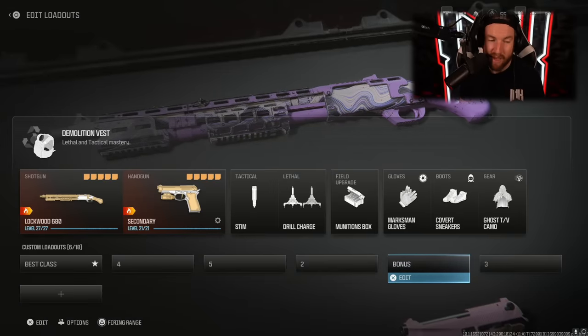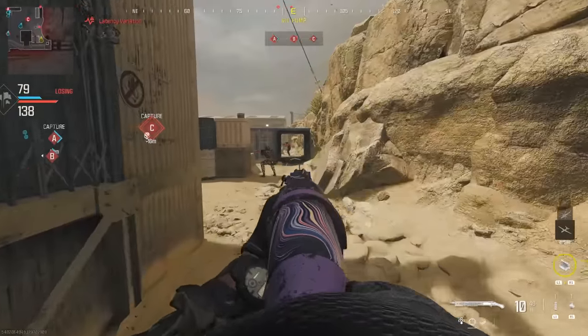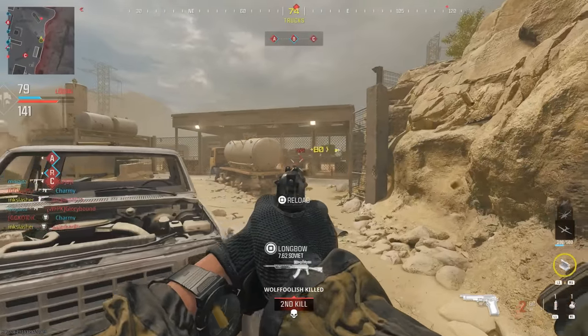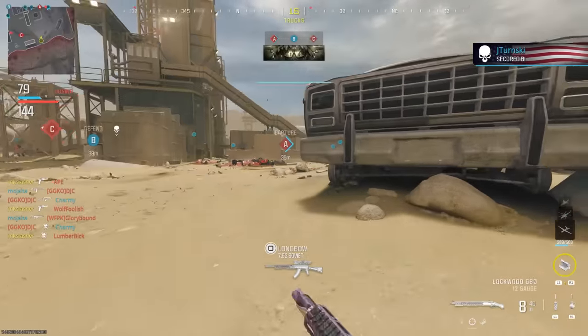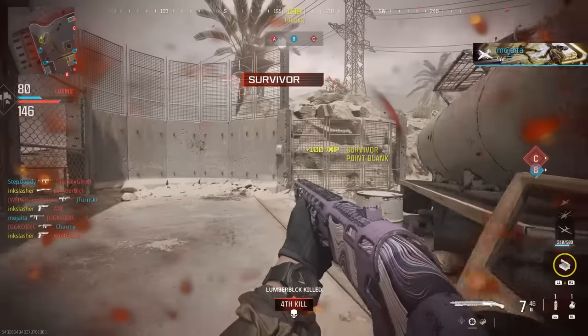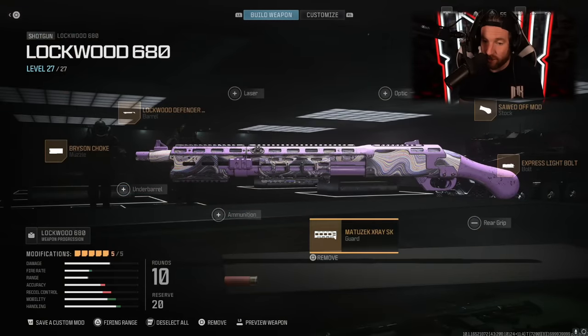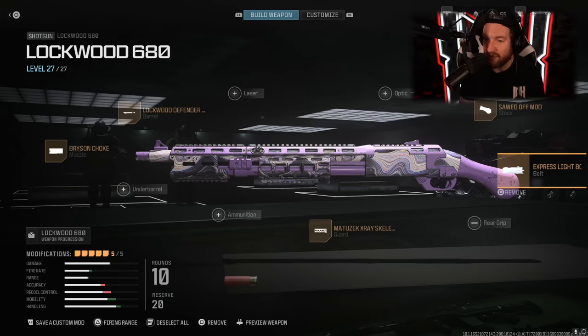Then we have the bonus class — this one is just for fun. I don't think it's meta, but it's pretty fun and pretty ridiculous. We have the Lockwood 680 shotgun. I'm using drill charges instead of my drones. As far as this gun goes, you are going to very consistently be getting one shot kills, at least up close. The problem with this gun is the range — you're not going to have good range whatsoever. The maps in Modern Warfare 3 don't really play into shotguns too well — that's why this isn't meta. The attachments are the Bryson Choke, the Lockwood Defender, the X-Ray Skeletonized Guard, the Sawed Off Mod for the stock, and the Express Light Bolt for faster rechambering speed. If they add Shipment into this game, this gun will break Shipment.